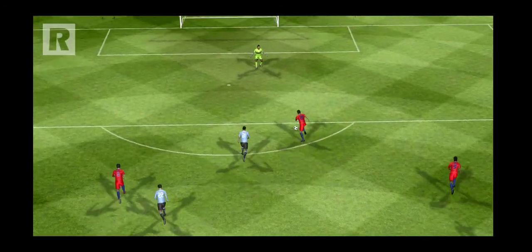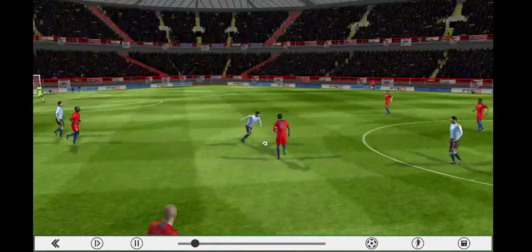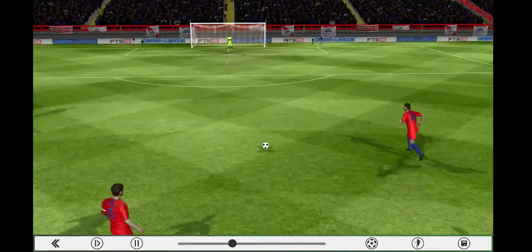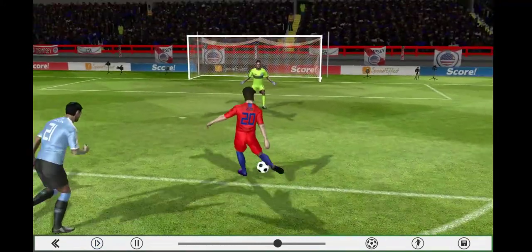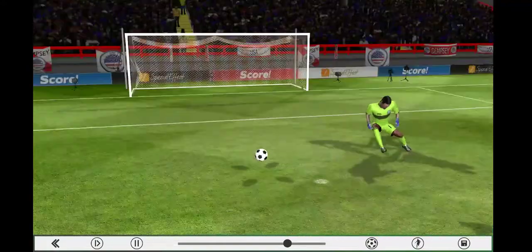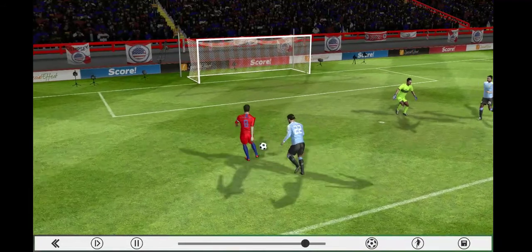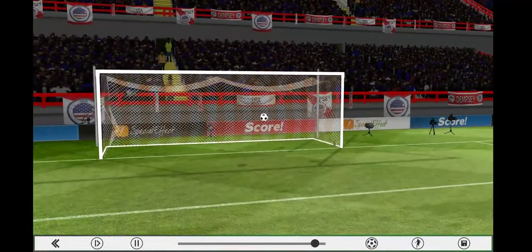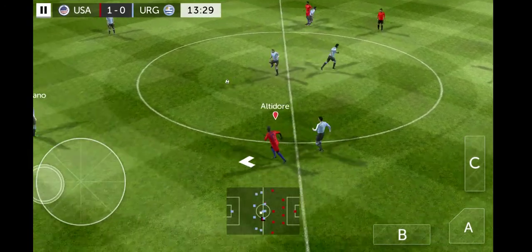Clint Dempsey puts the first goal for the United States, it's 1-0! That was a pretty good rebound shot by Dempsey. Graham Zuzi made a nice shot towards goal but what a save from the goalkeeper. We got to see that again in slow motion — that was a great save. Unfortunately for the goalkeeper, the ball goes right to the feet of Clint Dempsey, goal wide open, and Clint Dempsey simply takes the opportunity and scores the first goal.